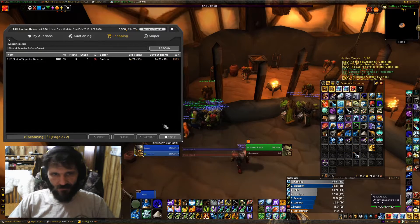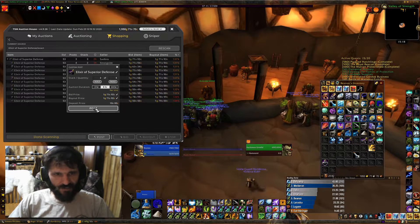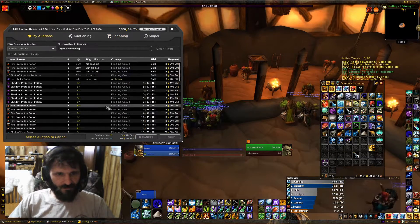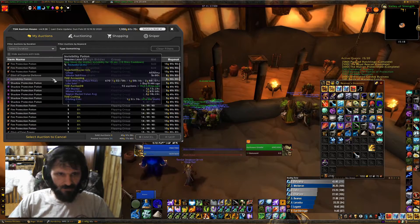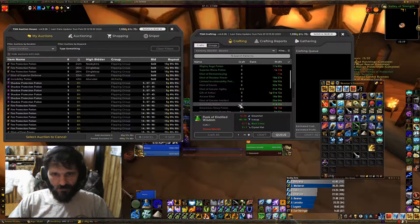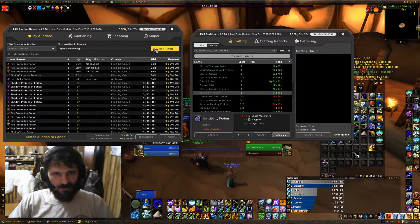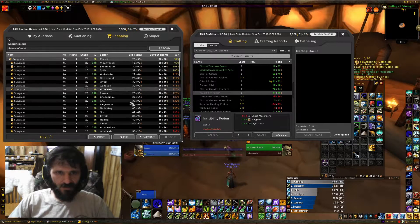The last thing we have is Elixirs of Defense. I see I got one stack down here and I got undercut, but not by much — so we'll leave those there and post up our new ones, two stacks at the lowest price. That's all we're going to do right now. I've got 459 gold worth of auctions up right now. My Invisibility Pots sold — I have no Invisibility Pots left, so maybe I'd go in and check what Invisibility Pots are going for. Invisibility: 41 profit. Let's see if I can get some Sungrass — I already have seven, but people have already posted up more Sungrass.